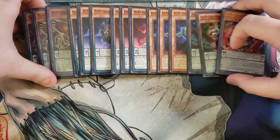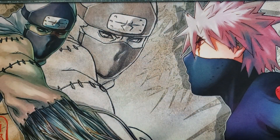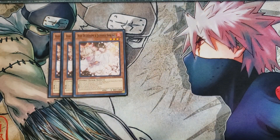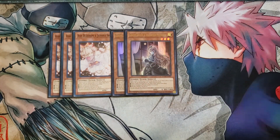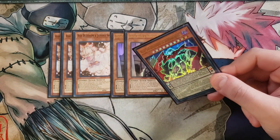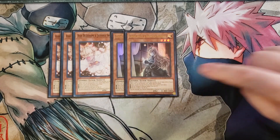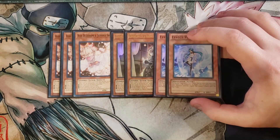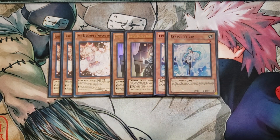For hand traps we're playing three copies of Ash Blossom, which stops your opponent from searching their deck. We play two copies of Ghost Belle — if you want another hand trap you can drop the Go DDD Zero King Rage for a third copy; it stops the opponent from touching the graveyard. And two copies of Effect Veiler — similarly, you can drop the Go DDD copy for a third Effect Veiler to give you that extra monster disruption.